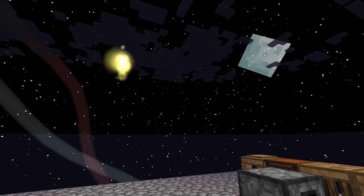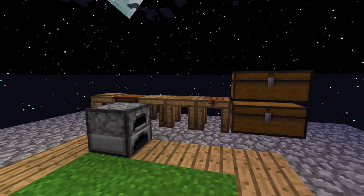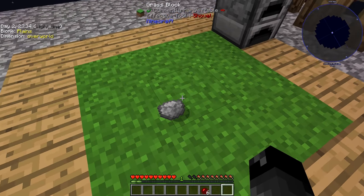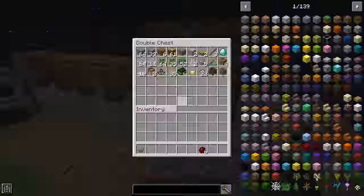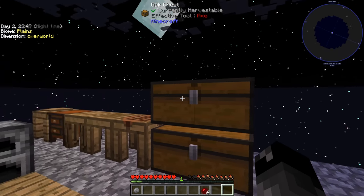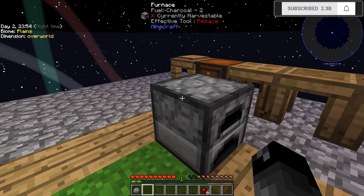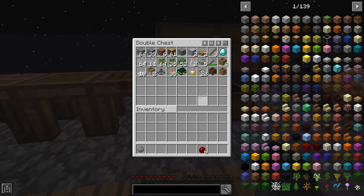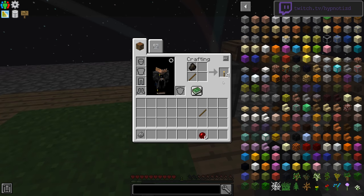Welcome back everybody to another episode of Project Ozone 3 Kappa mode! It is nighttime and I've been busy shift right-clicking the grass to get pebbles and make cobblestones, so we can expand down and have more room to work with in our skyblock base. I have a little extra cobblestone, made some extra chests, and placed down our tinker stuff from last episode. I don't have a pickaxe to break the furnace, so we should make ourselves some torches to light this up.